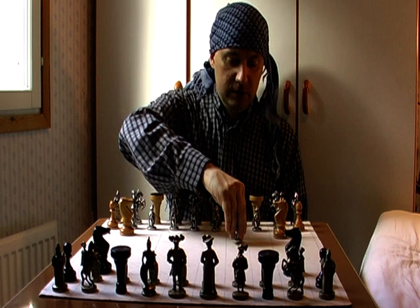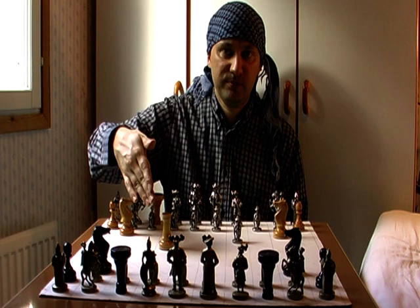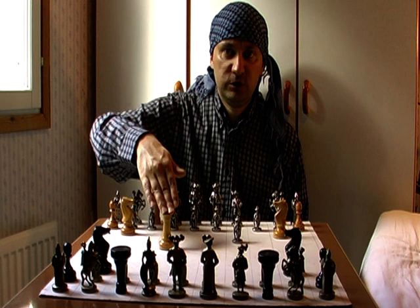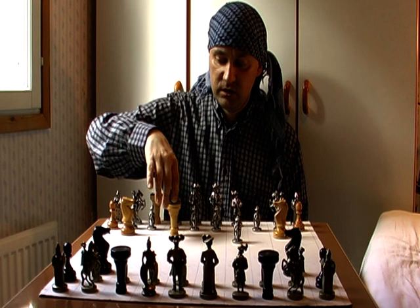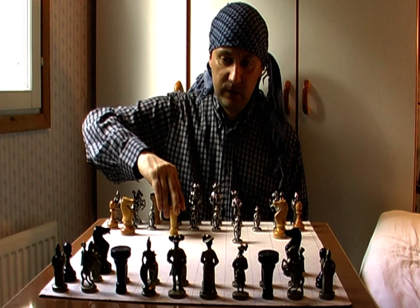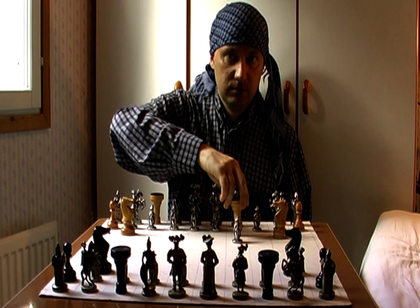When an up seeker moves forward, it becomes a down seeker, which means it can only move sideways or backward. A down seeker can't move forward. And when it moves backward, it becomes an up seeker again — it can then only move sideways or forward, but not backward. If you have an up seeker and move it sideways, it's your decision whether it becomes an up seeker or down seeker, so you can either sustain or convert it.